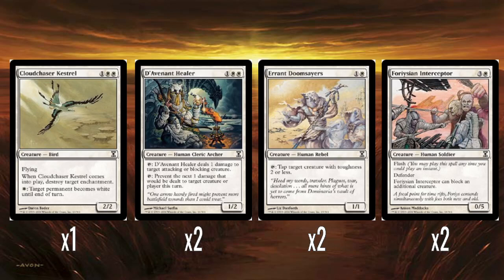Two Errant Doomsayers — one color and one white for a 1/1 that taps to tap a target creature with toughness 2 or less. This is significantly worse than Master Decoy. The fact it's limited to toughness 2 or less means you're typically tapping things you don't really care about. Yeah, it's free to do, but just worse than Master Decoy — a rare miss in the Time Spiral card pool.